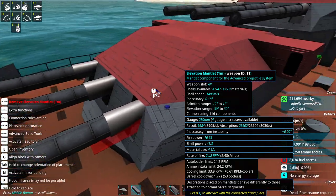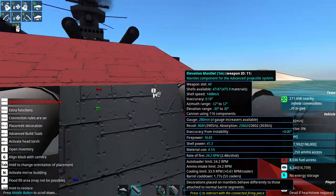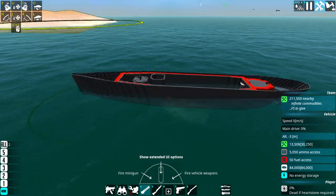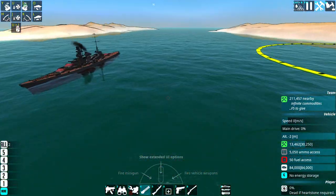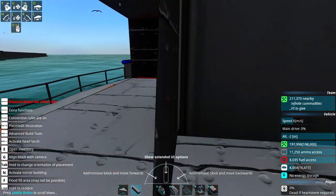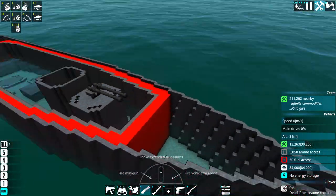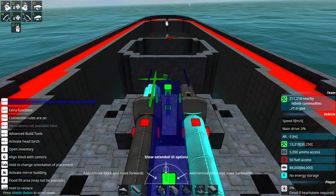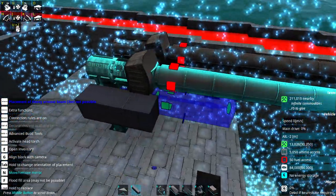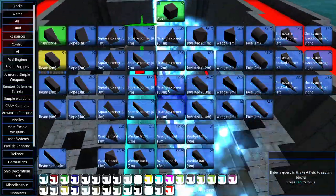They've actually buried the mantlet itself under some armor, recessed back a little bit, and then they've got about a layer of heavy and a layer of metal, and then another layer of heavy. That's not a bad idea, frankly. The range finders are just cosmetic. I think we're going to copy that methodology exactly because that seems quite sensible - not design for design but the same approach.